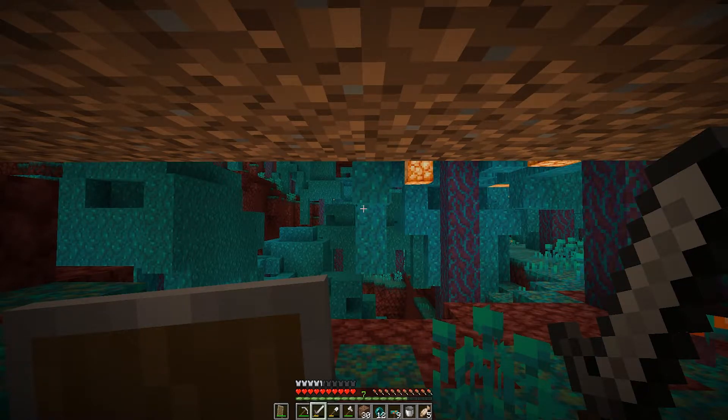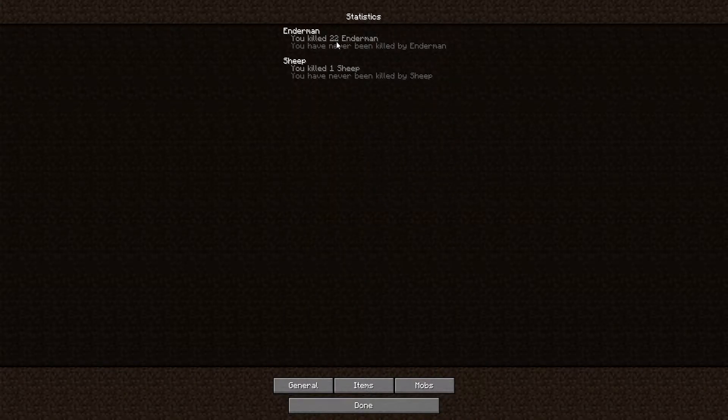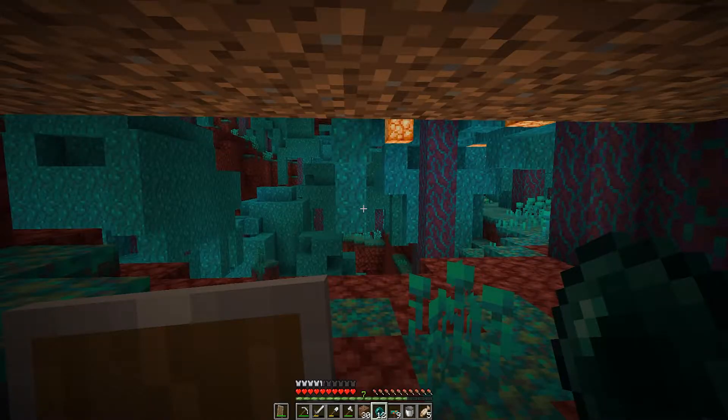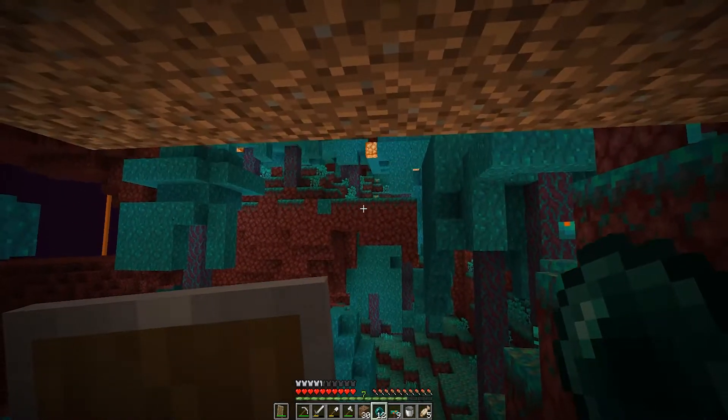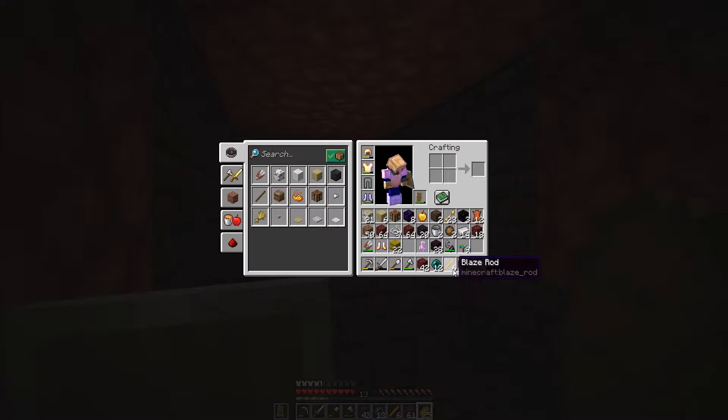We finally have the 12 enderpearls. If we quickly check my statistics — 22 endermen I went through. Not having looting on your sword is so annoying; I forgot how much trouble this was. Anyways, let's head over to the nether fortress, which is about 500 blocks that way, and we can get the six blaze rods we need. And there we have it — we have the six blaze rods. Along with the 12 enderpearls, we'll be able to make 12 eyes of ender, because the ender portal we're going to use requires all 12.